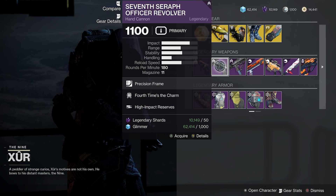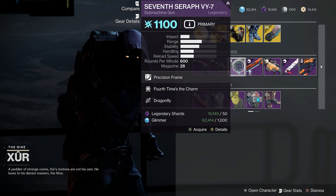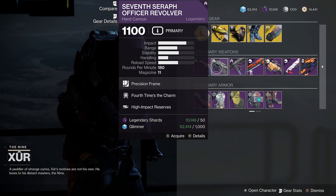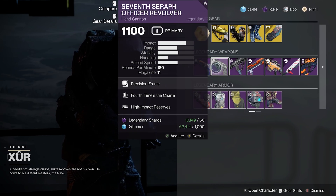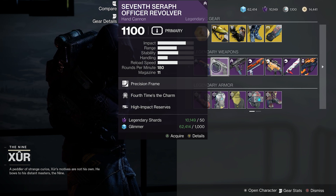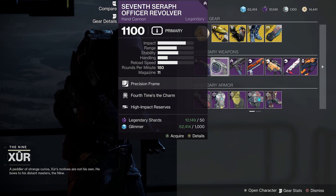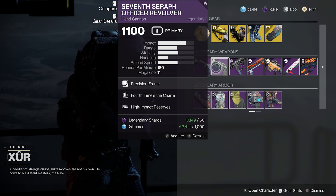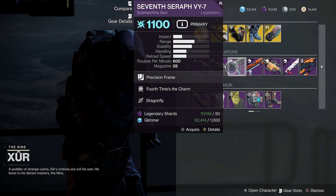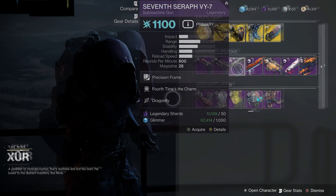The hand cannon has Four Times the Charm and High Impact, and the SMG has Four Times the Charm and Dragonfly. These will both create Warmind cells. So if you don't have them, they might be worth picking up. However, I do think we're getting revised versions of the Seraph weapons in Witch Queen — if you look at the trailer, you can see all the old Seraph weapons, so they might have new perks. You might want to hold off, but these guns are both really great. The SMG is really good — it's a great alternative to the Ikelos SMG if you don't have that.